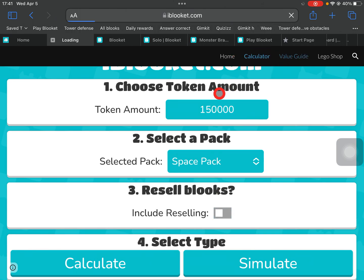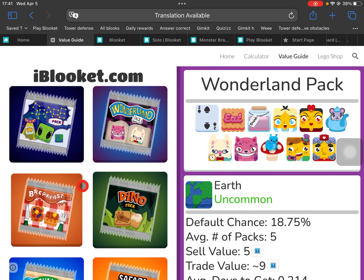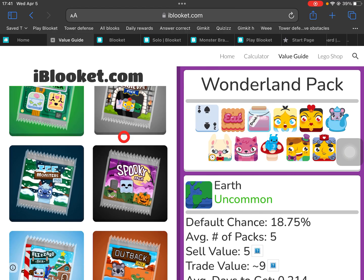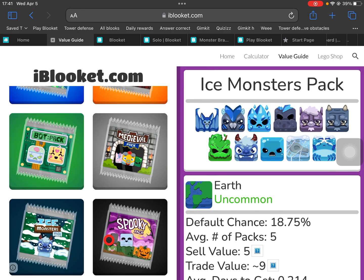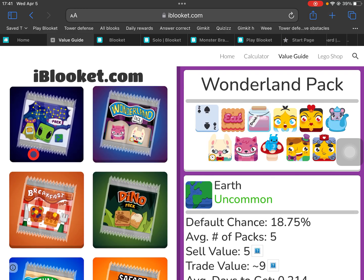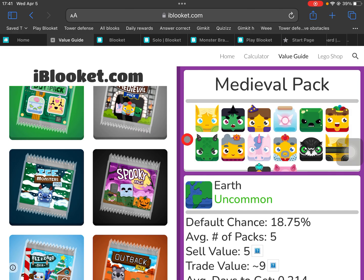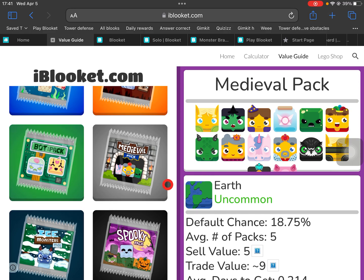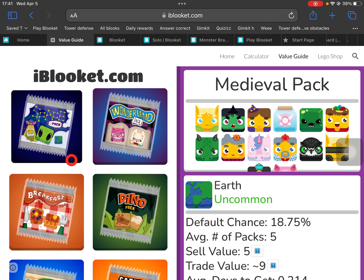Let's go to the value guide. As you can see, we have all the different packs — every single pack there ever was: the blizzard, outback, spooky, and limited time packs, plus the new outback, ice monster, breakfast, dino, space, and wonderland packs. The medieval pack actually got bumped up to 20 because people were making real money off of it.